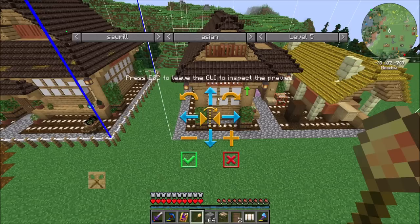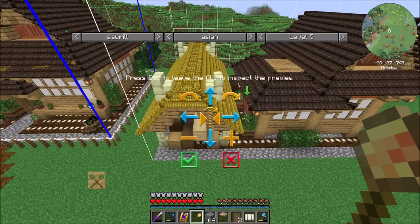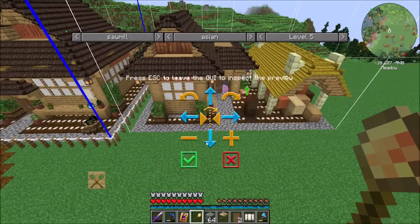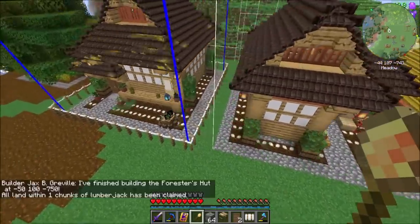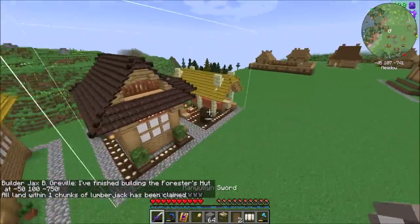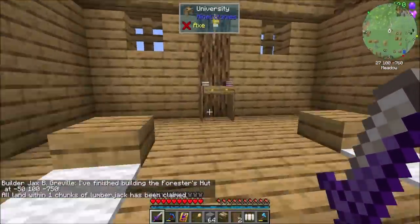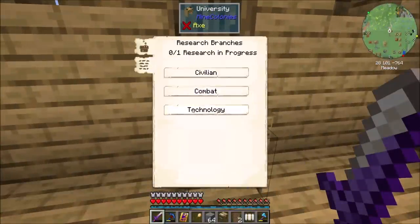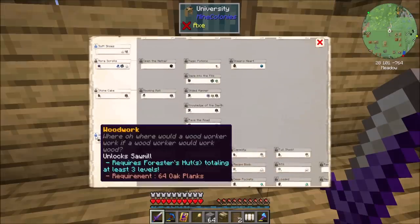The level five looks cool. What would you call the front of the sawmill? I mean, that's what I would call the front. Hey, look at that — forestry's hut complete! Nice. Beautiful. Good job, forestry's hut. So now I should be able to go into my technology research and decide that woodworking can happen.